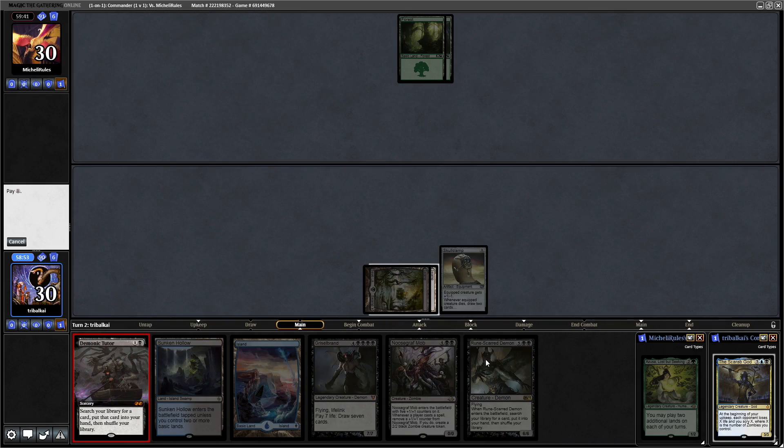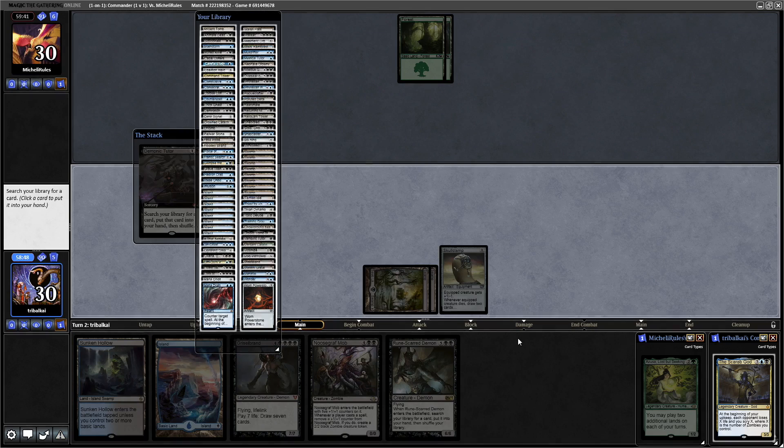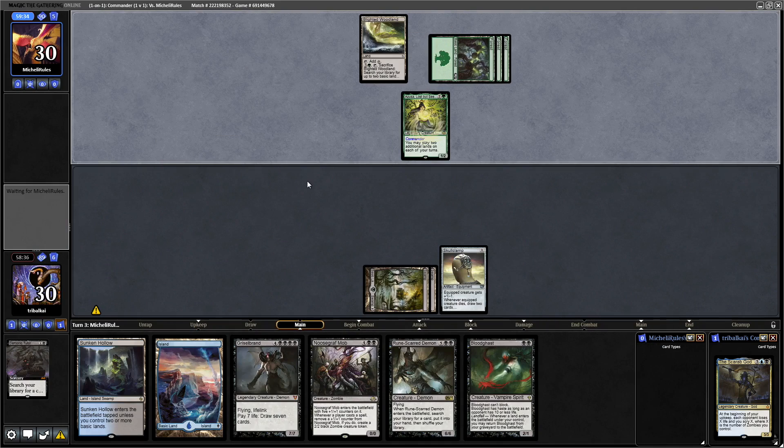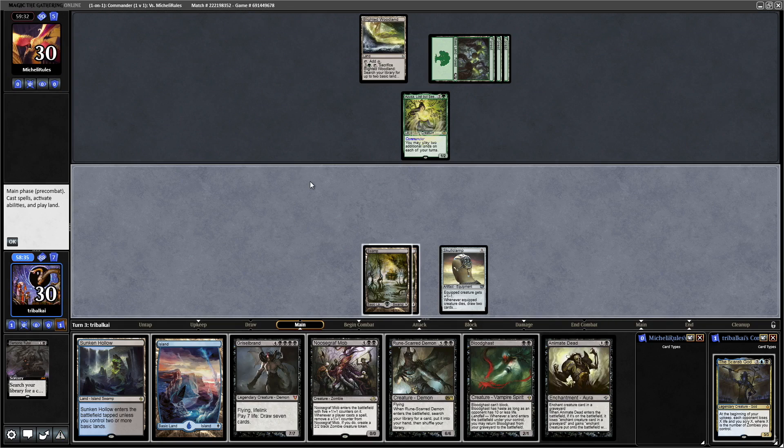We've drawn two big creatures in a row. Luckily we haven't seen any fast ramp from our opponent yet either, which is typically what you do see in Azusa. She comes down and drops just one land — yeah, that's really good, just one land from our opponent.